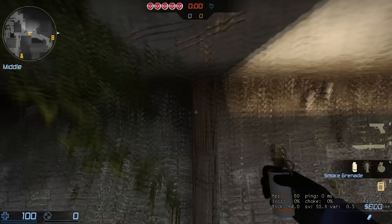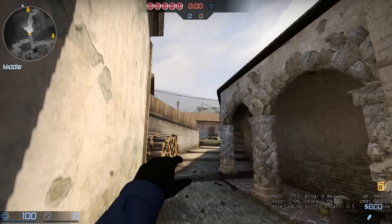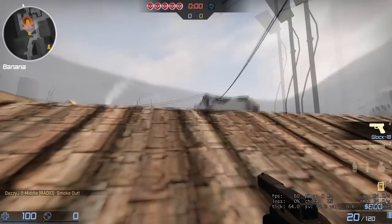Okay so what we're going to do — first of all make sure you've got control of the banana. Go on this first step, light yourself up, and now as you can see there's this fence on top of the wall. Aim for the top of the roof and then throw.